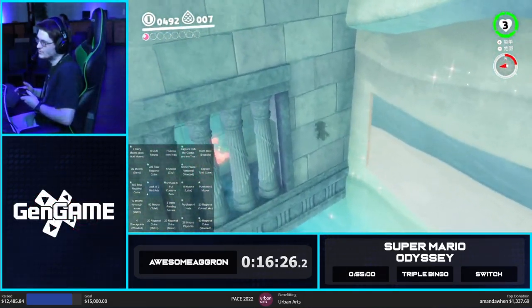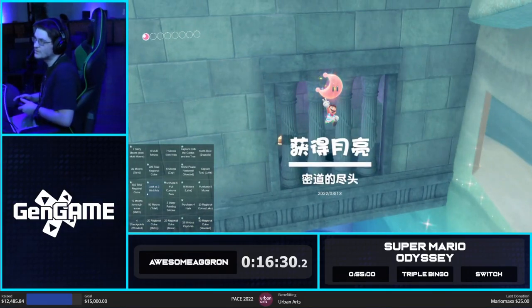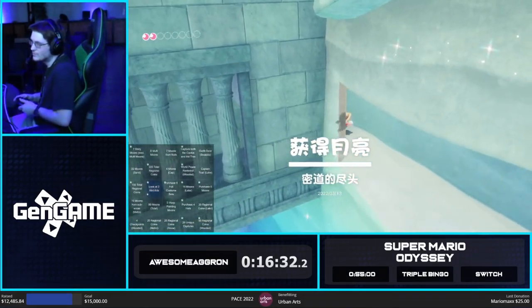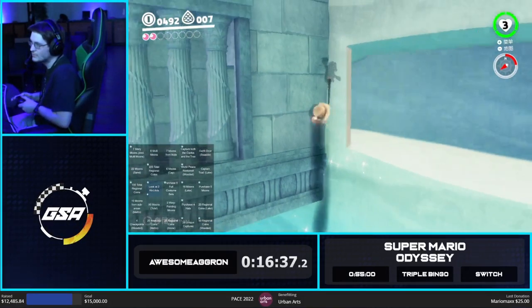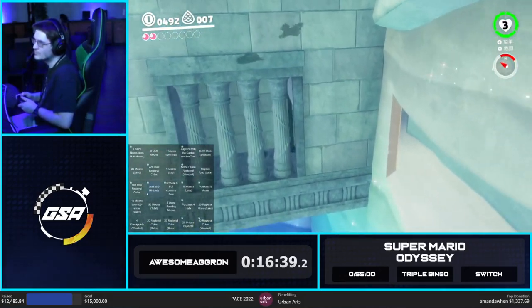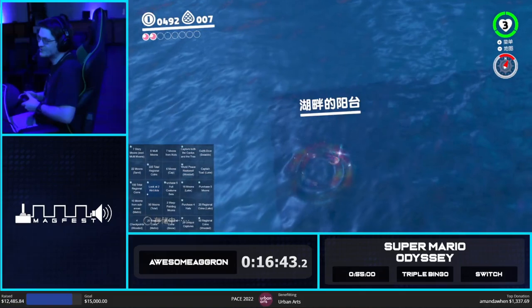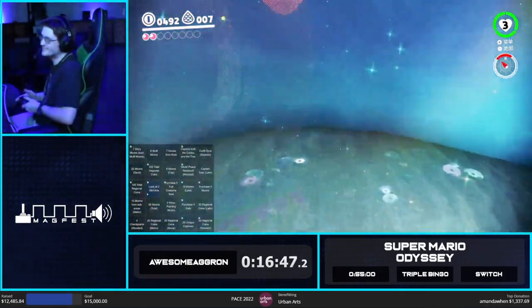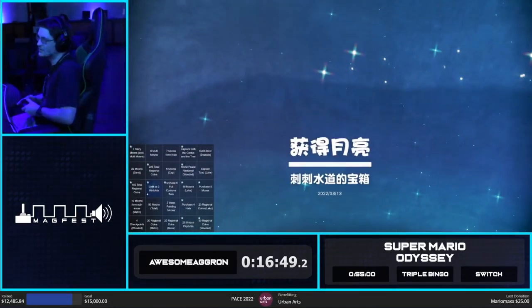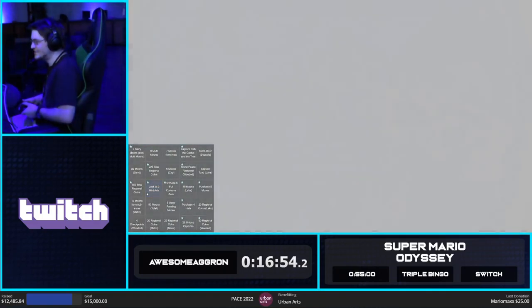How Tyrone does that off of a single jump, I will never understand. Let's go for something fancy. So that was White Clip — really useful in Bingo. Can get some moons, could get some purple coins, but we're just going to use it for moons. We could have also gotten those purple coins you get in the all moons route. Could have, but that's pretty tricky to do.